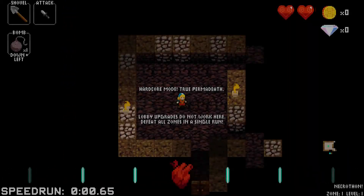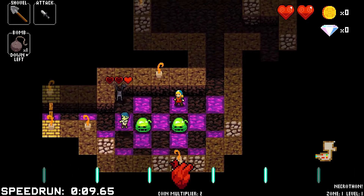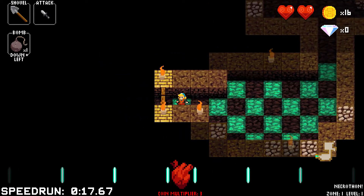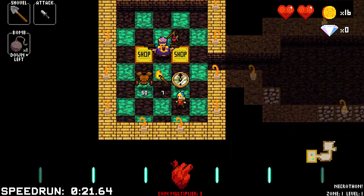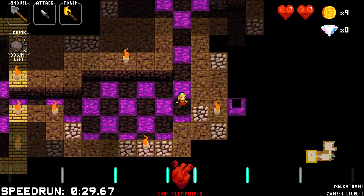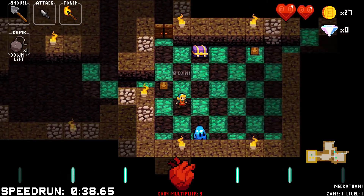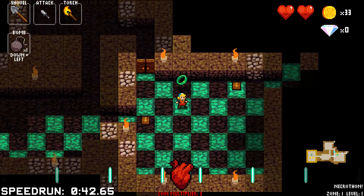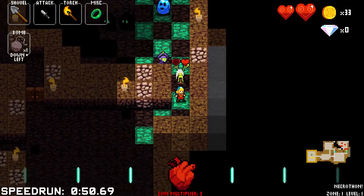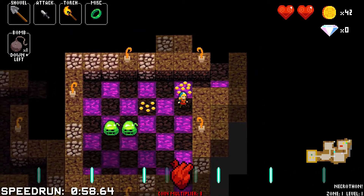One more hardcore mode try. I can't afford the torch or the compass. I'll come back to the armor. I've had the ring of regeneration before and it didn't seem to do anything — I don't know when it triggers. Maybe at the end of the level or something? I'm just going to try not to take any damage, as much as I'd like to know how regeneration works.